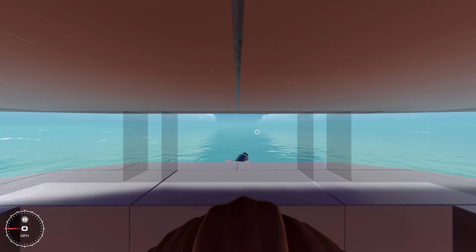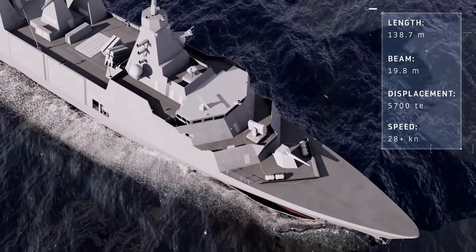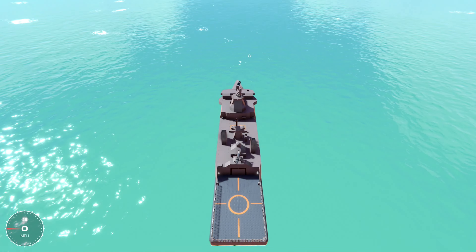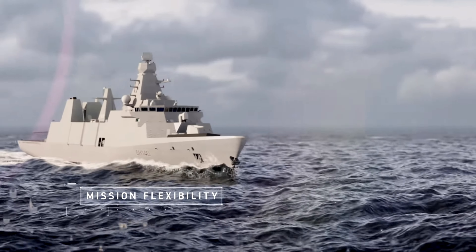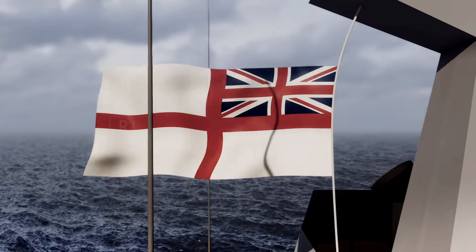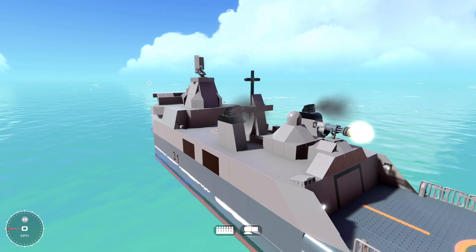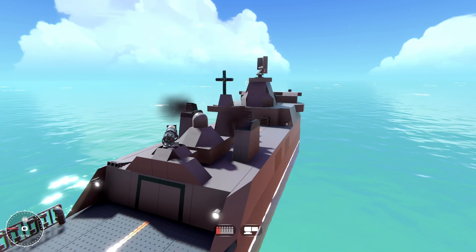The Type 31 Frigate has an average production cost of nearly 250 million pounds per single ship. Armed with all this knowledge, I decided to go on to Trailmakers and try to build my own version. As you can see in the background, this is my depiction of a replica Type 31 Frigate. As good as Trailmakers is, it comes with limited restrictions in terms of pieces I can select and a build limit, but I believe I've done quite a good job at replicating this ship — obviously not an exact replica, but close enough.